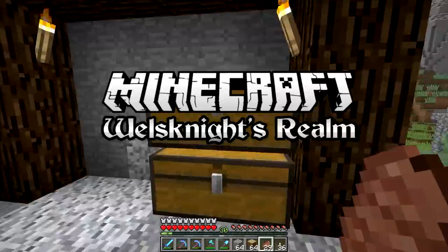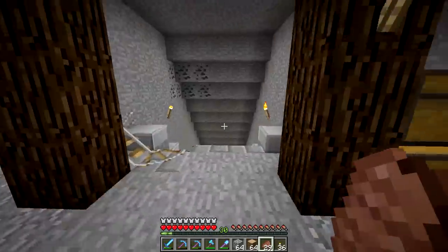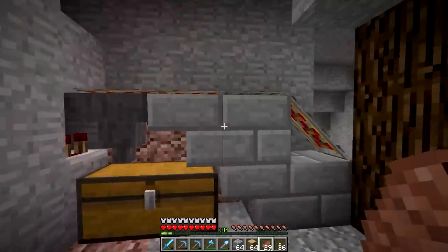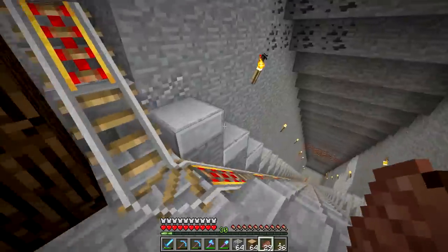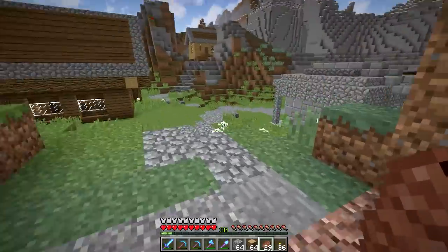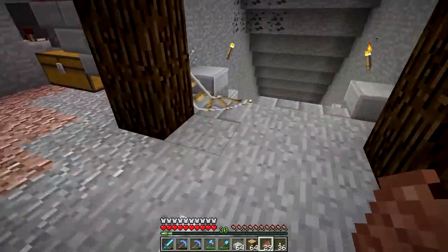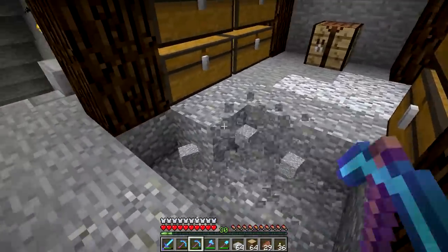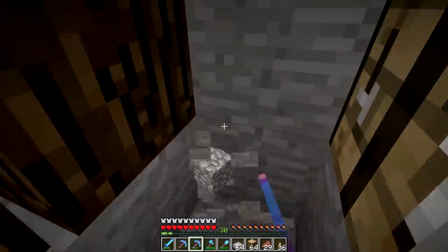Hey guys, Wellesknight here, bringing you another brand new episode of Wellesknight's Realm. In today's episode, we're going to be doing some more work on the mines that we started last episode. We managed to get this all up and running the way it's supposed to be, but it's really not looking all that great here — it's kind of hideous. So that's going to be our primary objective in this episode: fixing the hideousness of basically this whole mine. We're going to clean it up, make it look all fancy and nice and pretty.